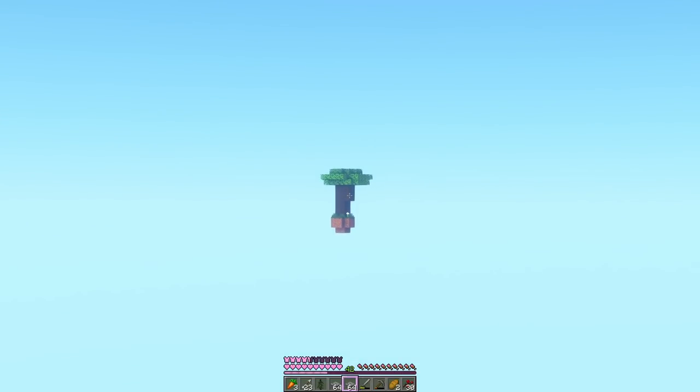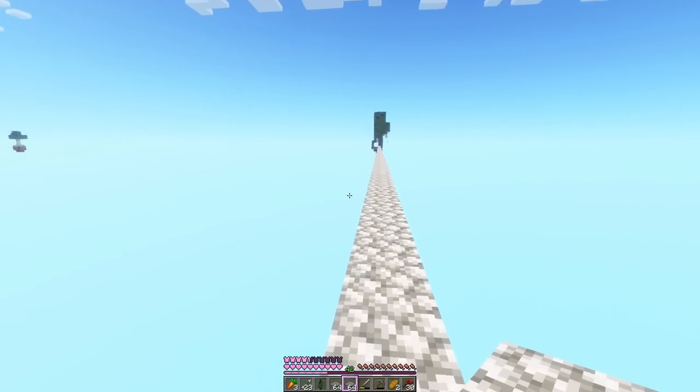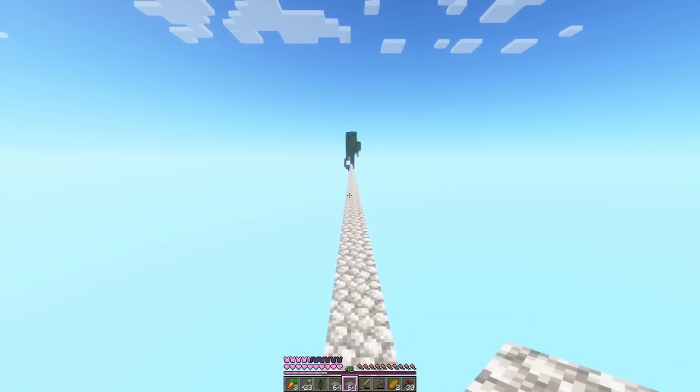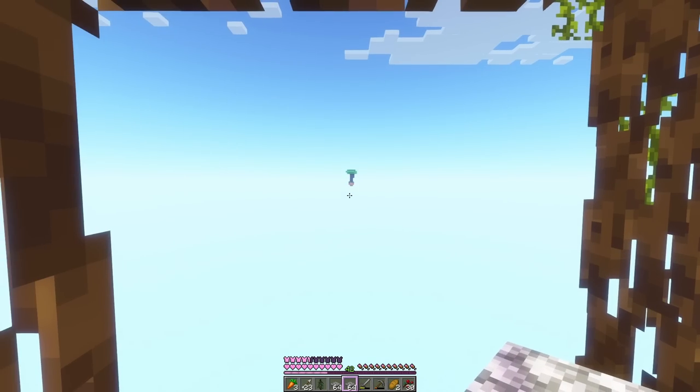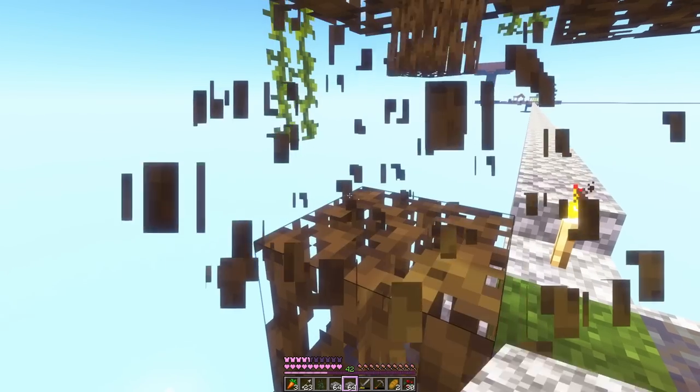There's some more islands here. I should probably turn my render distance up. We have dark oak and birch. I would love dark oak, but I feel like it's a little further than the jungle one. Let's have a look at it from over here — maybe it'll be kind of closer to the mangrove. Well, it's still really far away. I think we will just go to the jungle island first.